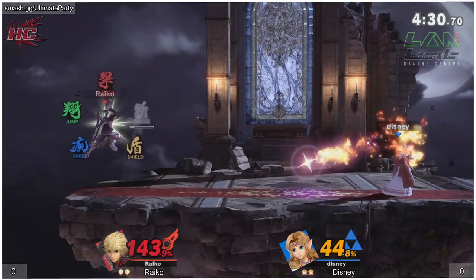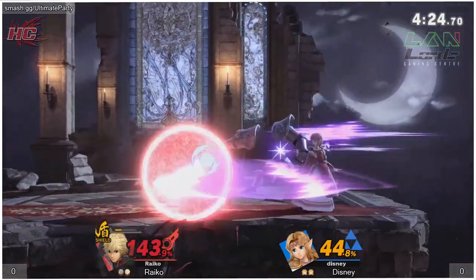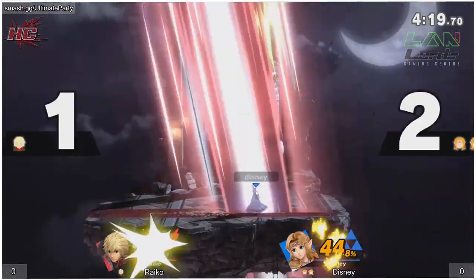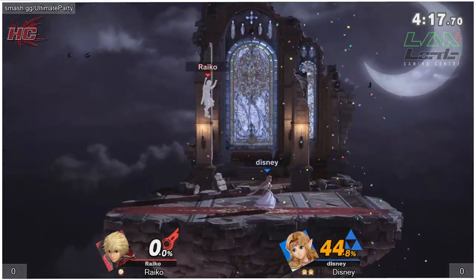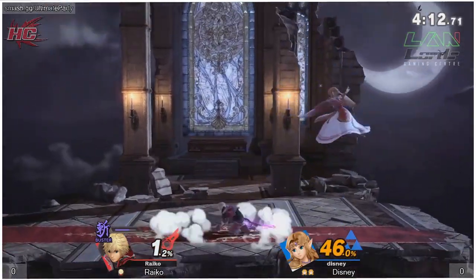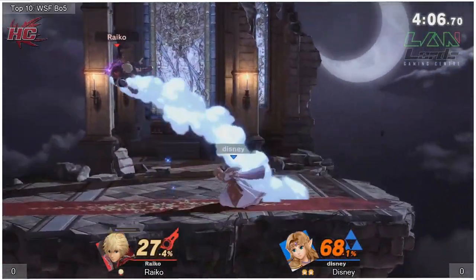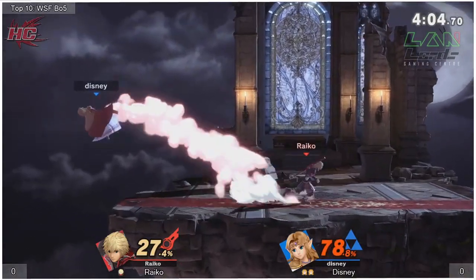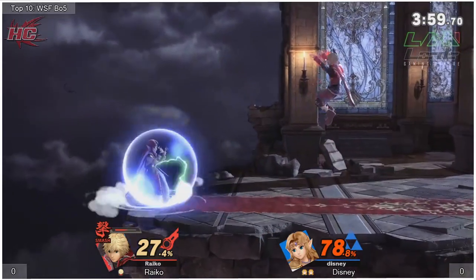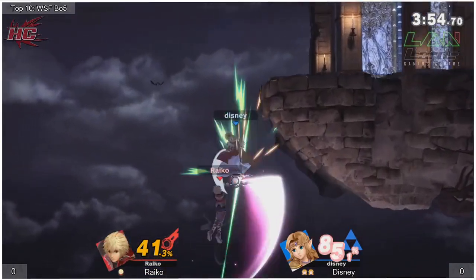Any solid hit from Disney is going to be the end of the stock right now — that's close right there. Maybe not with the Shield Monado keeping him alive. I think with that shield it'll do it — that'll be the second stock. Sometimes you forget that Zelda has a kill throw because you see it so little. I do think we'll be seeing a lot more Zelda in this game than in pretty much every previous game — unless you count Sheik as Zelda in Melee and Brawl.